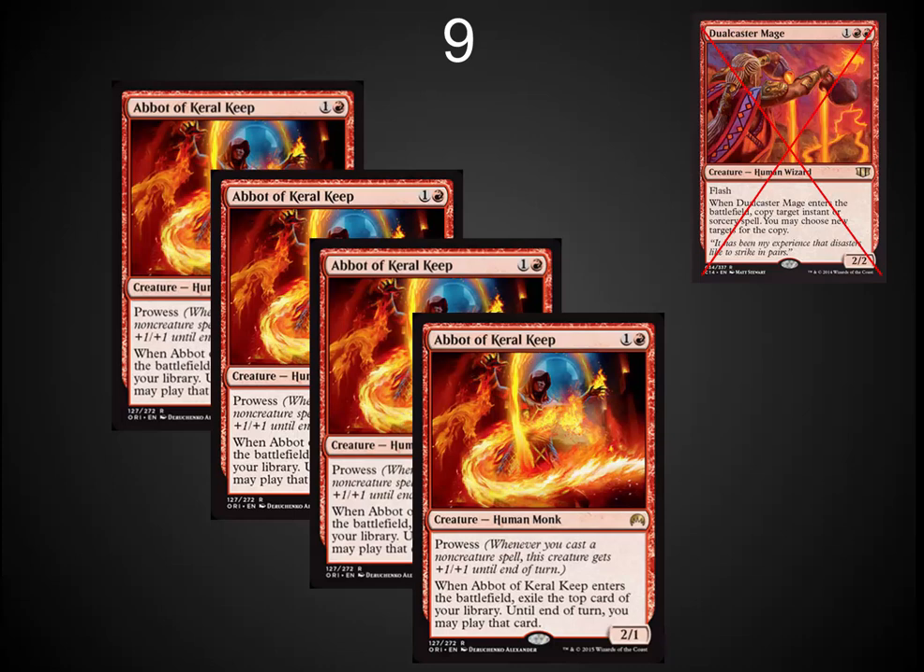My number nine spot: I've got Abbot of Keral Keep. This is a card that has been getting some popularity recently — it started out at about a dollar and is up to two to three dollars in pre-orders. I know I make mistakes occasionally when looking for the next red Snapcaster Mage and I'm hoping this is closer to it. It does fit red really well. It could do a significant amount of damage especially if you've got free spells or you need to hit your land drop, and I like the card advantage it brings about. In your worst case scenario you whiff on the card and you've got a 2/1 with prowess, which for a lot of aggro decks is very good in and of itself.